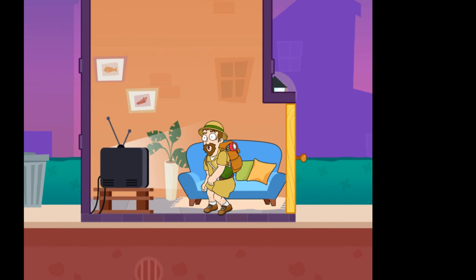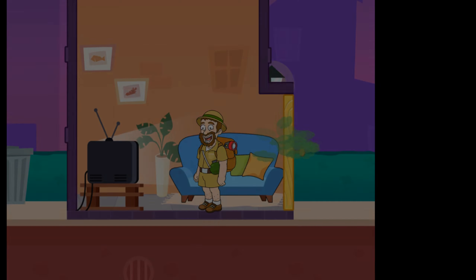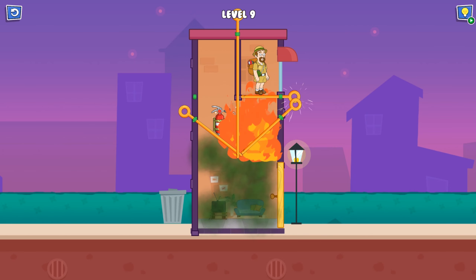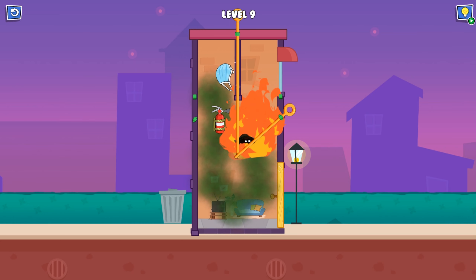Okay, now we're in the next level and this one takes place in our house. Maybe we need a mask — there's a fire! We should build a mask right after using the fire extinguisher. We tried without it and our character got burned — wrong choice!